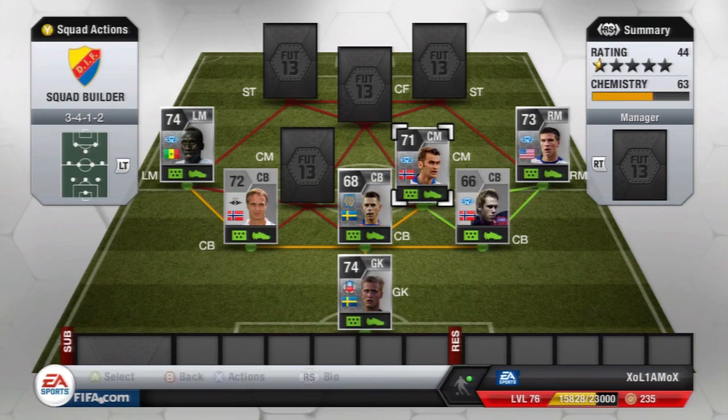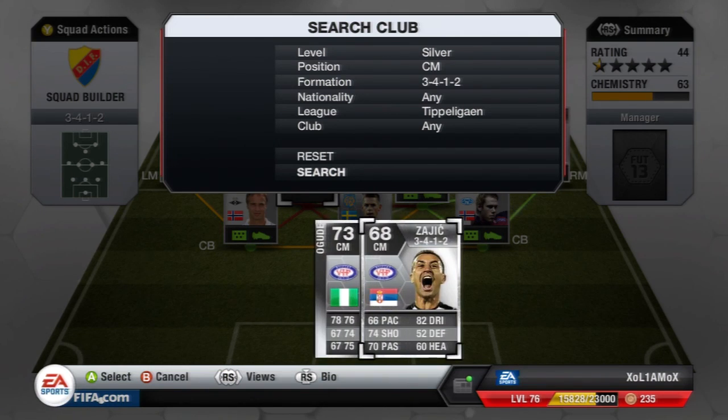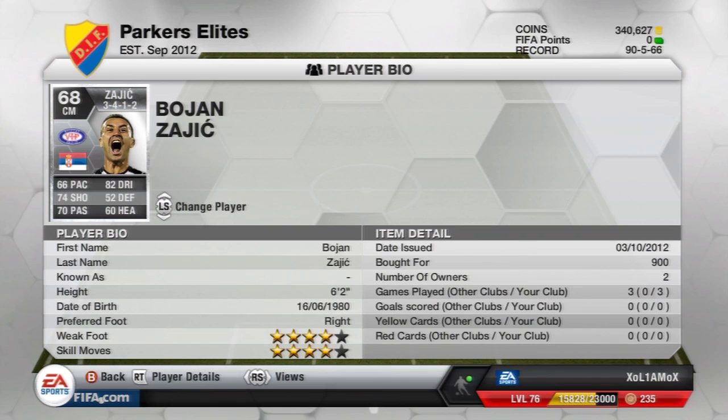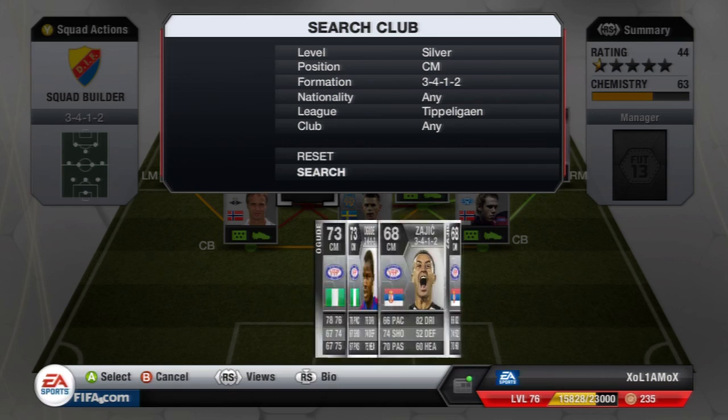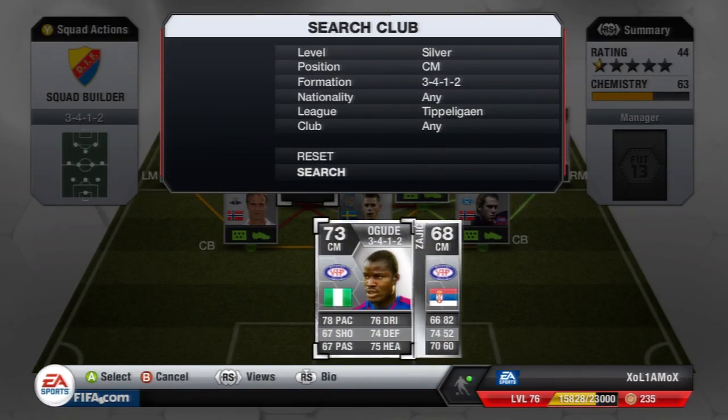As for the other centre mid, you've got two options. There's Agude if you want to go more defensively — he looks exactly the same as last year, amazing defensively and he's got great shooting as well, really nice all-round stats. Or if you want to go more attacking and want another 4-star skiller, there's this Serbian player: 66 pace, 74 shooting, 70 passing and 82 dribbling — 4-star skills, 4-star weaker foot, 6'2", only costs 900 coins. Agude is 3-star skills but costs 3k, so I'm going to put Agude on the team for the more defensive option.